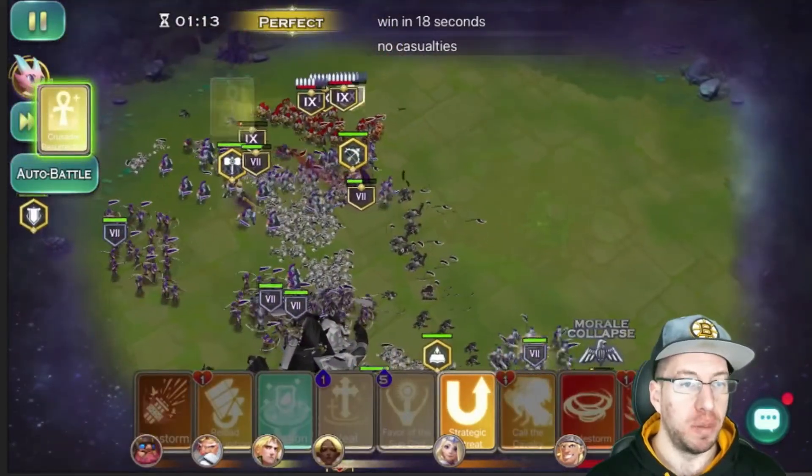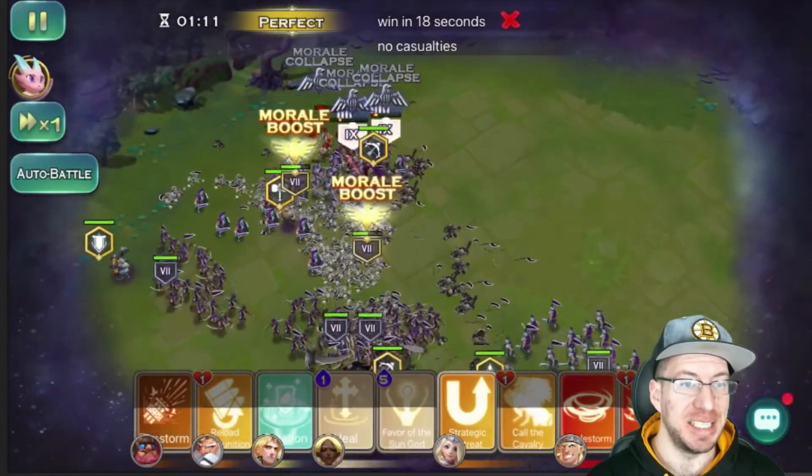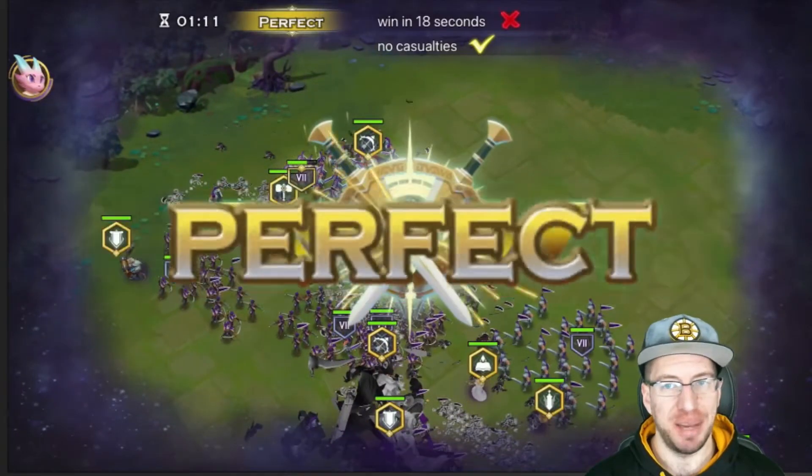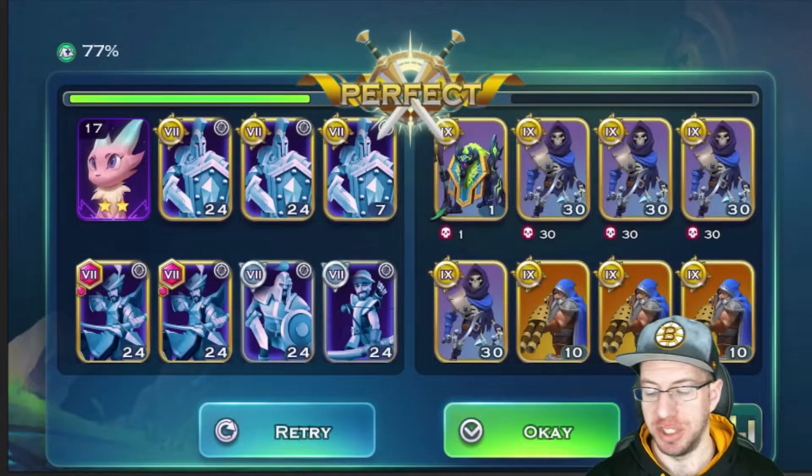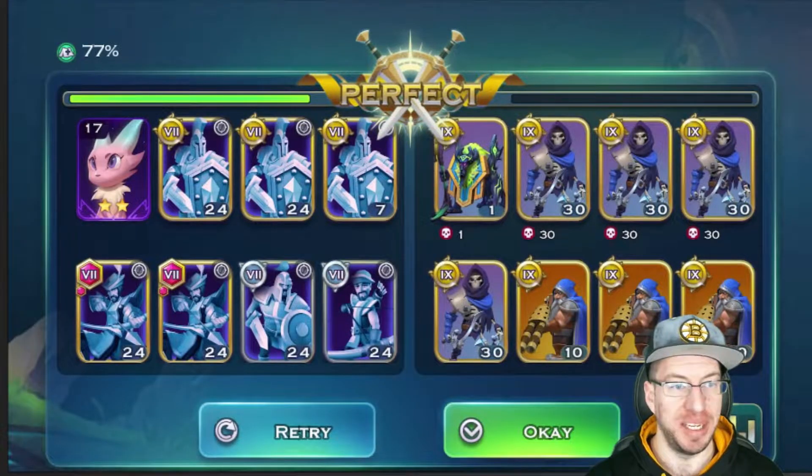It looks like we're going for both 18 seconds and no casualties, and we ended up getting it perfect with no casualties, just Varian and Resurrection. The bat splits and archers are able to take down the sphinx without too many issues.